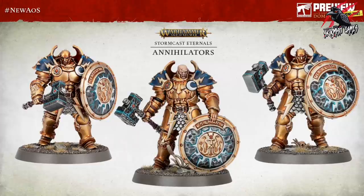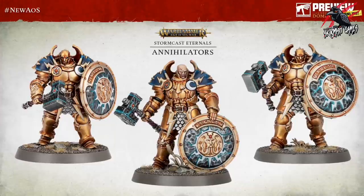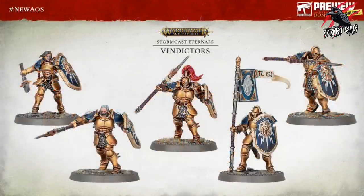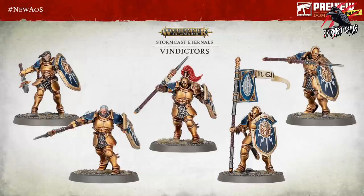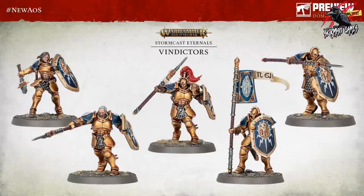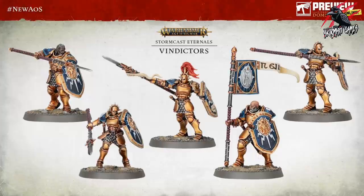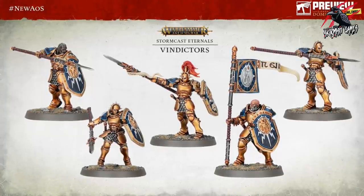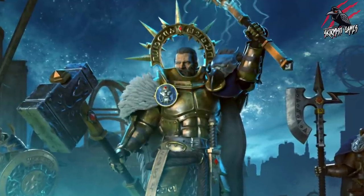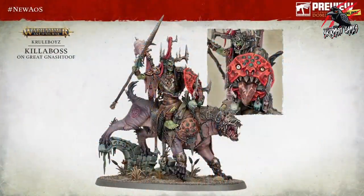Next up we've got the Annihilators, seen previously in a preview, but the guy in the middle looks really menacing with that scar on his face. I love how these hammers have got that blue lightning running through them - these are looking awesome. Then we've got the Vindictors, also seen before - great poses, you can paint these in all different colors. You're going to get 10 of these all looking slightly different, a mix of different body types, male and female, with helmets on or off for each model - lots of variety. That's pretty much all the models for the Stormcast Eternals in this set.